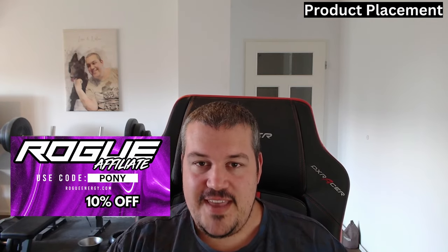Our sponsor is Rogue Energy — an energy drink with only 5 calories per serving, or zero calories if you go for the hydration version. Check it out via the link in the description, and if you use code PONY you'll get 10% off your next order.